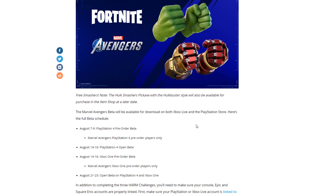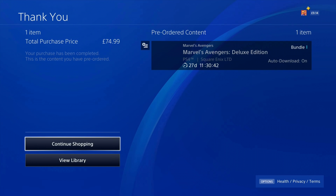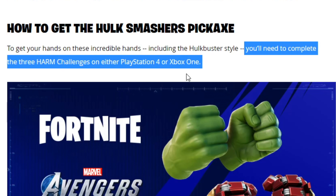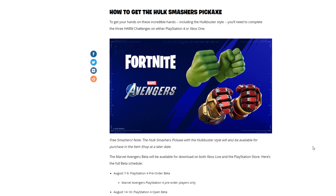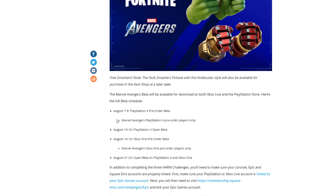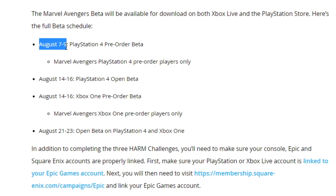Starting at the top is the Hulk Smashers pickaxe, which you can earn for free. To get the Hulk Smashers pickaxe for free, you just need to do three simple steps: pre-order the Marvel Avengers game. If you've got a PlayStation, go over to the PlayStation Store and pre-order the game — it will give you the beta, ready to play. The first beta window is the 7th to the 9th, and you'll need to complete the three harm challenges on either PlayStation 4 or Xbox One.